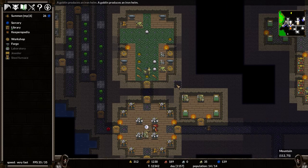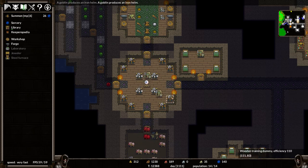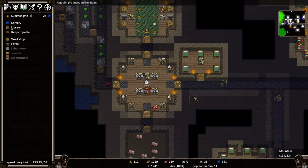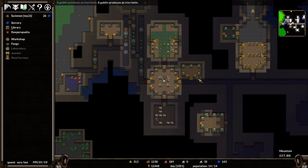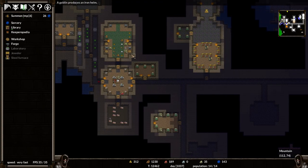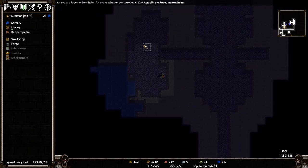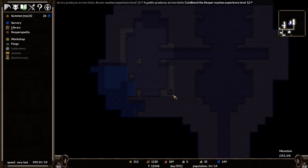Once we've got people wearing the iron helms and the like, that'll get really, really good. I can force people to equip things and force people to unequip things specifically. I'm making enough that all of my humanoids can wear an iron helm. However, with the chain pieces, if one of the mages grabbed that, I don't want them to have it unless they're the one I'm going to be sending out.